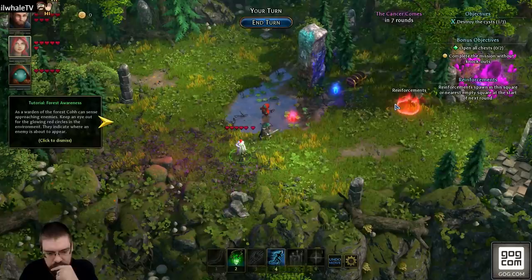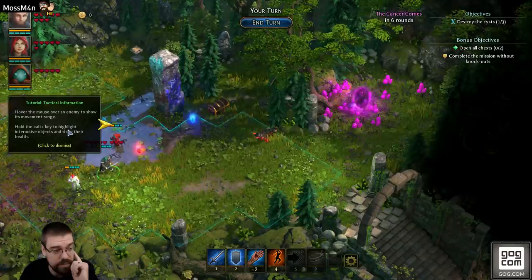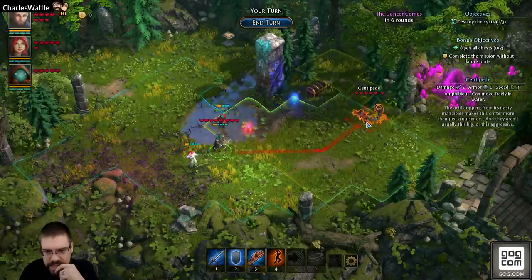As Warden of the forest, Co senses approaching enemies. Keep an eye out for glowing red circles in the environment — they indicate where an enemy is about to appear. Mouseover an enemy to show its movement range. Hold Alt to highlight interactable objects and show their health. This map is big! Maybe I need to move faster. Damn — look at that guy, six health!